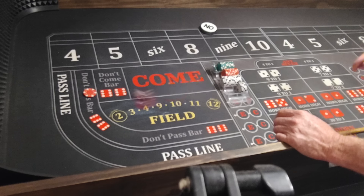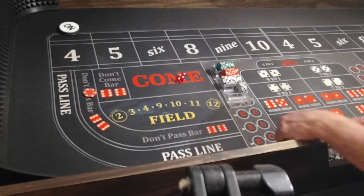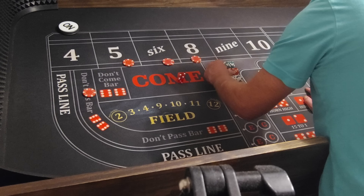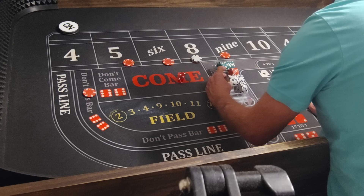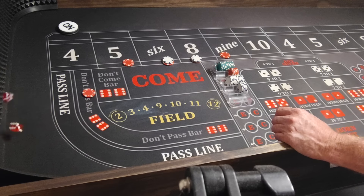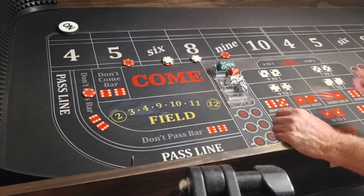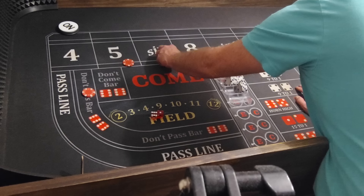Anyway, here we go, coming out. Hard 4 — 4 would be the point. So we'll get all the inside numbers: $10 each, $12 on the 6 and 8. There's a mid-9. Hard 10 — only one we ain't got. Look at that — Randy is pathetic.